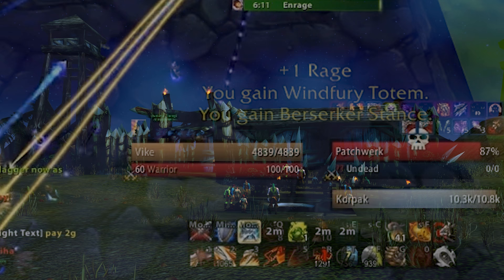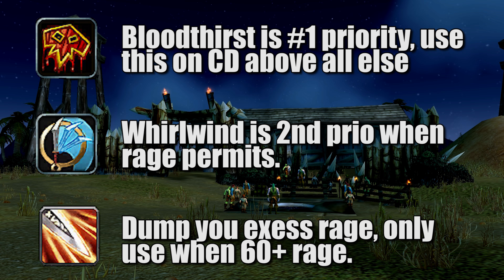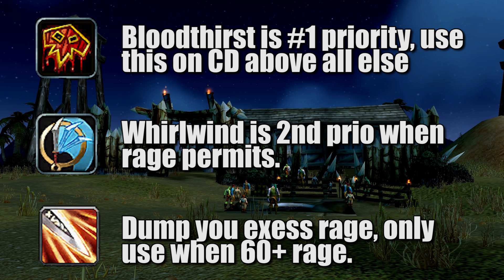For the basic fury rotation, it's quite simple. First, always keep up Battleshout — keep in mind it only has a 2-minute duration in vanilla, so it falls off quite fast. When it comes to your strikes, always use Bloodthirst as your first priority, using it on cooldown every single time. Second priority is Whirlwind. Then use Heroic Strike to dump your excess rage, enhancing the damage of your next main hand auto attack. Don't just spam Heroic Strike though — only use it when you have excess of about 60 rage. Some say 40 or 50, some say 70, but basically above half your rage bar is the rule of thumb. Otherwise you could dump your rage bar and miss a potentially big Bloodthirst strike.